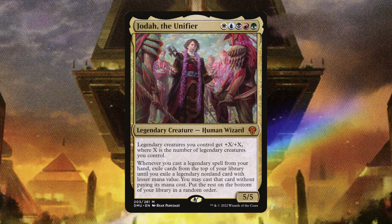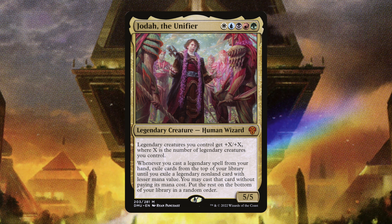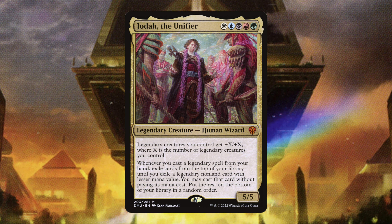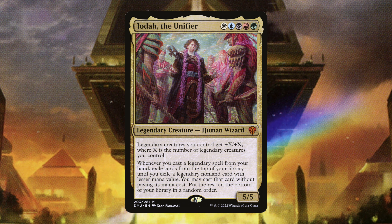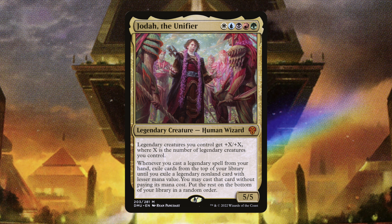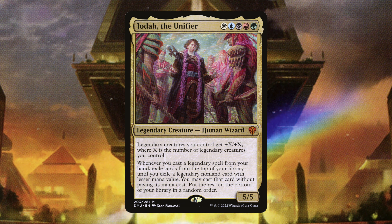While there's not a great commander that can really encompass all of what indestructible is, I've decided to choose Jodah the Unifier as the commander. Jodah is a five-color legendary human wizard. Legendary creatures you control get +X/+X where X is the number of legendary creatures you control. Whenever you cast a legendary spell from your hand, exile cards from the top of your library until you exile a legendary non-land card with lesser mana value — you may cast that card without paying its mana cost.